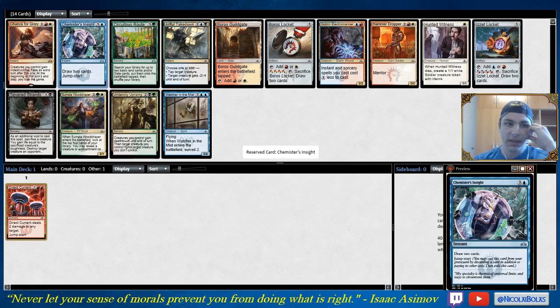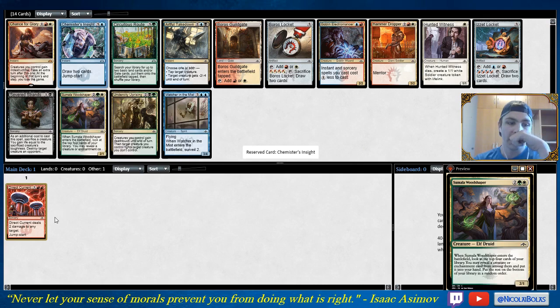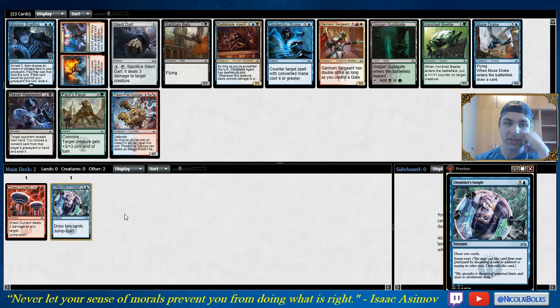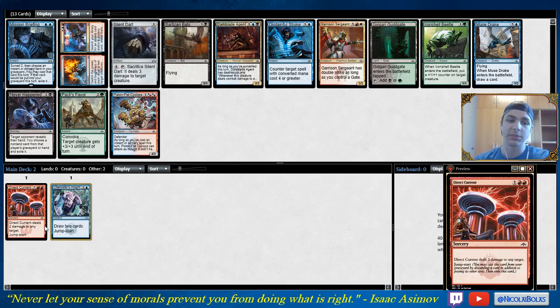I'm going to take the Chemister's Insight. I think it just gives control decks a lot of viability, and I'm not necessarily committing to Izzet here just based on these two picks. I could definitely still go into a lot of different directions, because I don't have to play both these cards in the same deck. But if I do end up in an Izzet deck, that's a pretty good start.